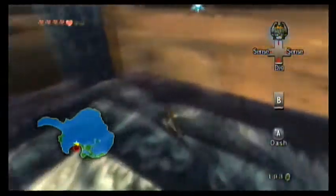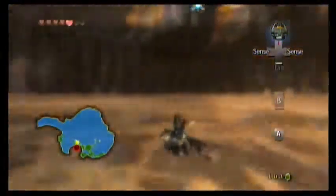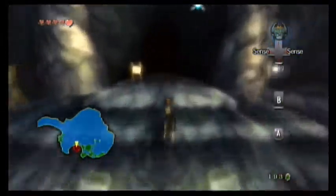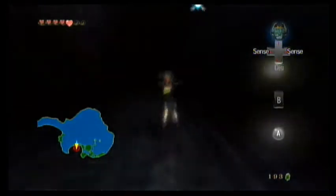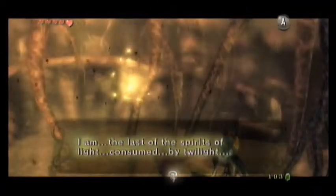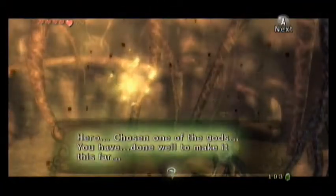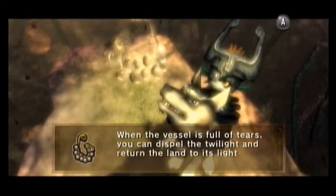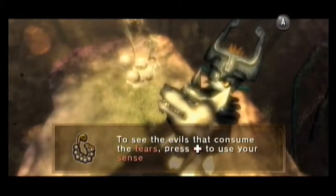Welcome back to Let's Play Legend of Zelda: Twilight Princess. In the last episode we unfroze Zora's Domain and filled Lake Hylia with water. In this episode we're going to head into this area and start collecting the Tears of Light. Let's talk to the spirit — it's basically going to be the same thing as the other times, except slightly different.